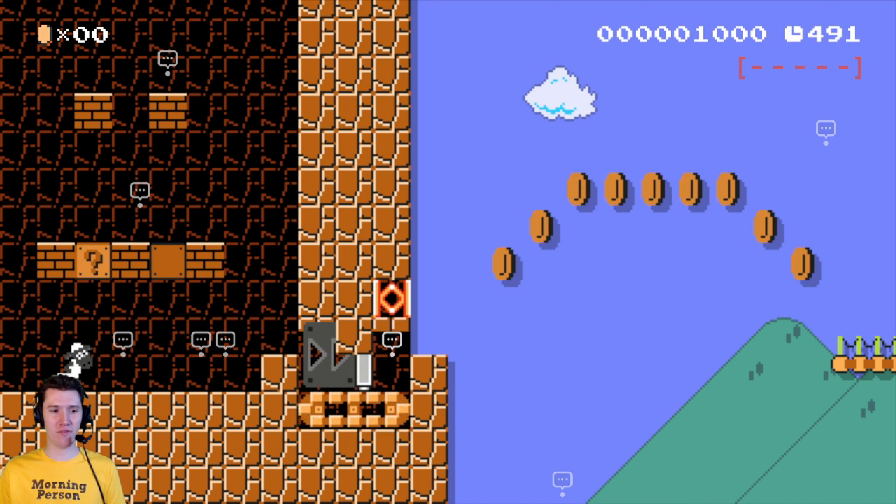I've never seen this sprite before. This is the sheep from the show — the claymation show. I don't think I'm crazy. But when you do your little taunt, it reveals that you're actually secretly either Mario dressed as a sheep, or a sheep dressed as Mario. I don't know. And I got some coins.